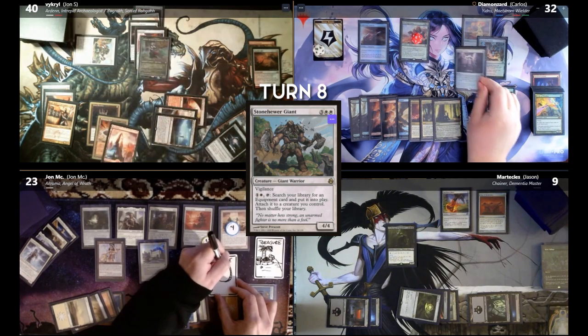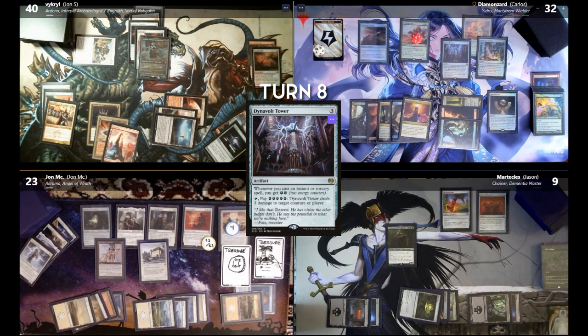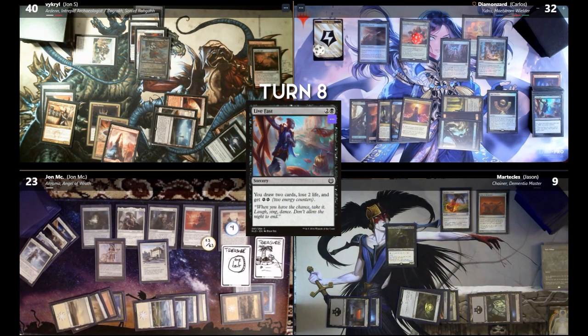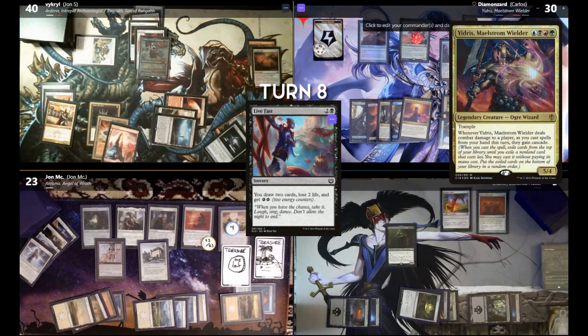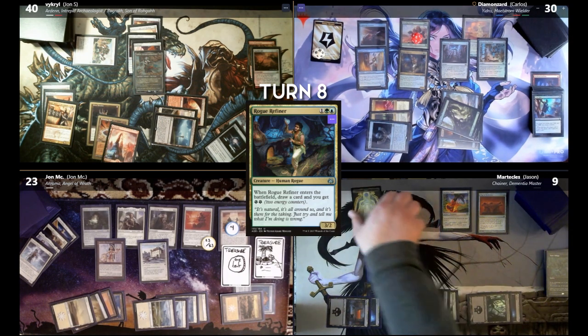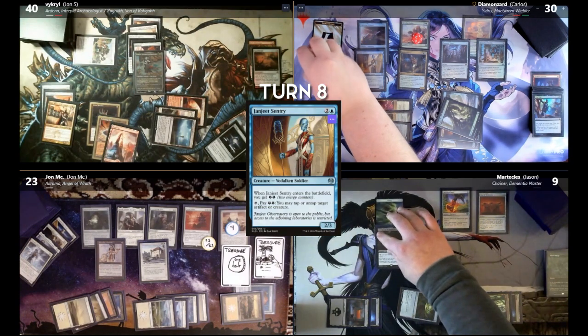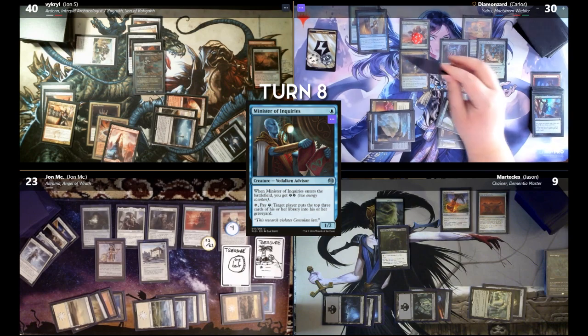Draw for turn. I'm going to cast Dynavolt Tower. Whenever I cast an instant and sorcery, I get two energy. Use five energy and tap it to do three damage to a creature or player. I'm going to cast Live Fast — draw two, lose two, and get two energy. And then I'll get two more energy because of the Dynavolt Tower. Draw a card. Play Janjeet Sentry — three energy, so 20 total. Play an Island for turn. Play Minister of Inquiries. Lightning Greaves on the Janjeet Sentry.